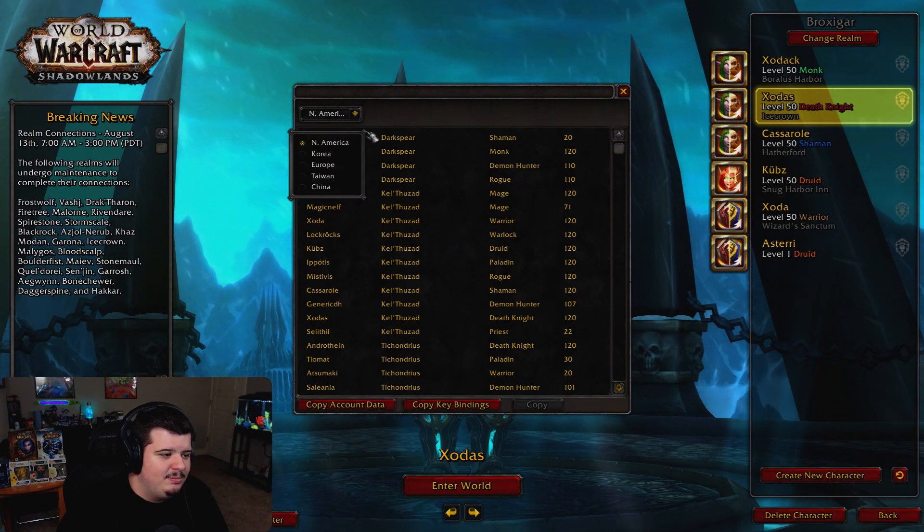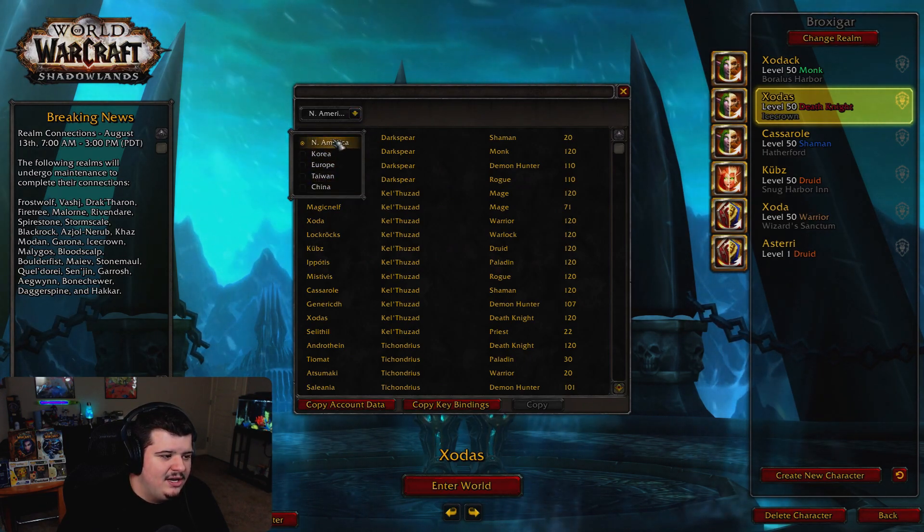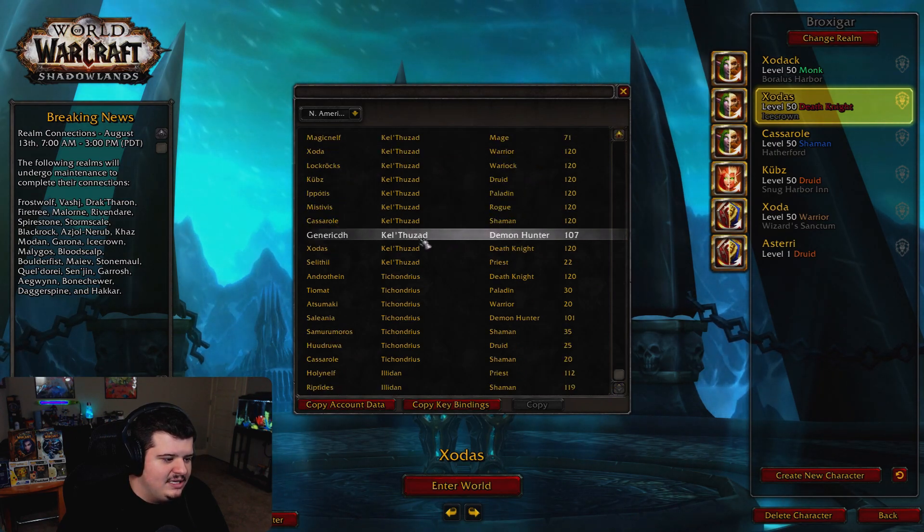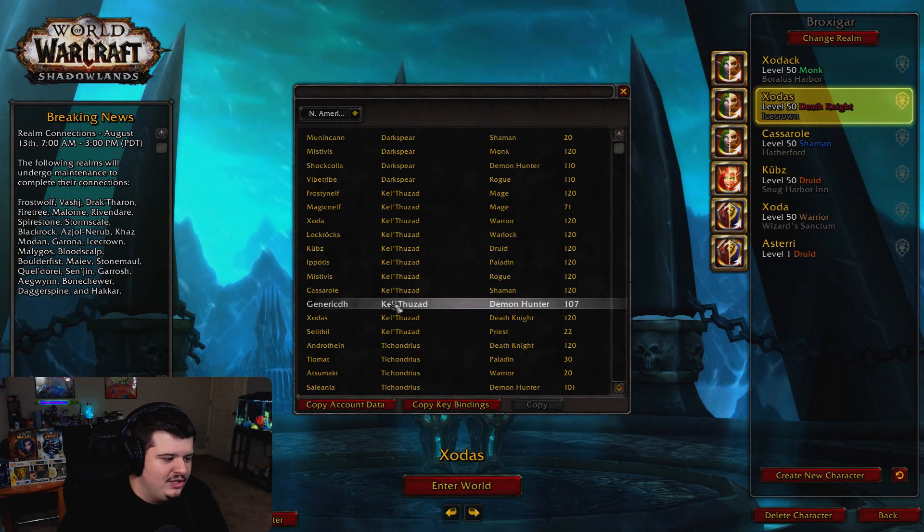Once you've done those two things, you come up here and you select where your character is. For me it's North America, and then you scroll down the list until you find your character that you wish to copy.